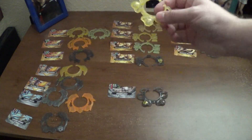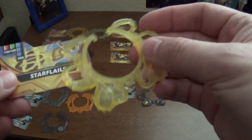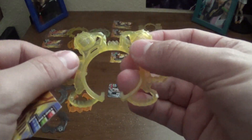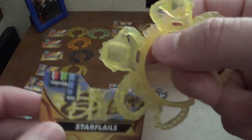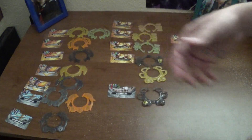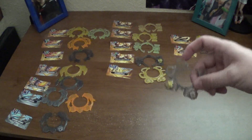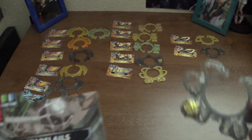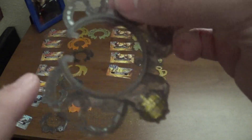Next up is Star Flails — another one that's pretty easy to remember. You have the end of the flails and then the chains, which they also kind of look like insect legs. Not hard to really remember which one is Star Flails, and a lot of them have pretty easy design cues based on the card and the rings, so those match. And then we have Street Brawl Star Flails, which is interestingly enough a gray card, where the normal one was a golden card — but again, usual dark gray with clan symbol. Easy Street Brawl.